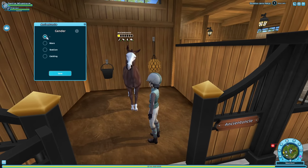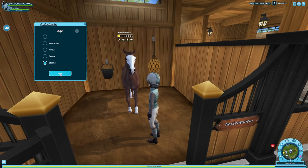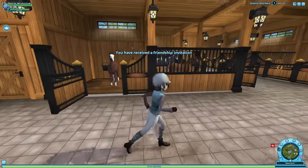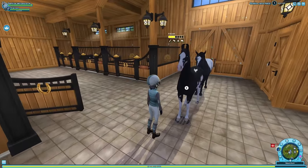'Ancient Uncle' — this name means this horse is an eternal. It's gonna be a stallion. Alright, we're done with this, it's way too much to go through.